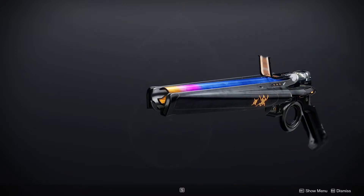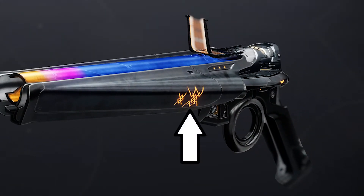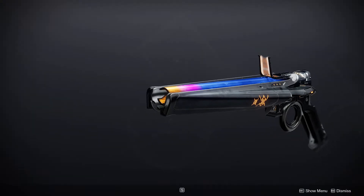Of course we'll start with the hand cannon. I just love how the barrel looks here. And by the way, isn't that the same symbol that was on Invective back in Destiny 1? Maybe it's just similar. Either way, this is looking pretty cool. Here's the animation.